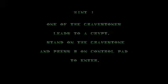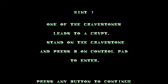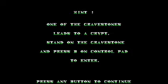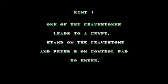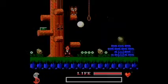One of the gravestones leads to a crypt — stand on the gravestone and press B on the control pad to enter. Of course this is a problem with ROMs because you always have to play around the keyboard to figure it out, even though most are set up for the same set of keys.